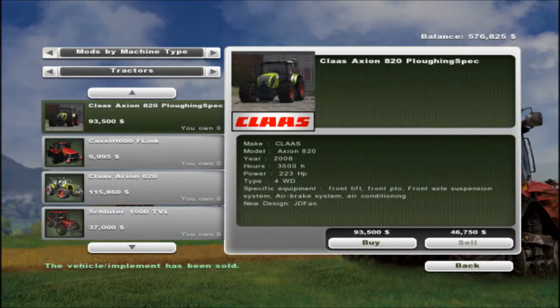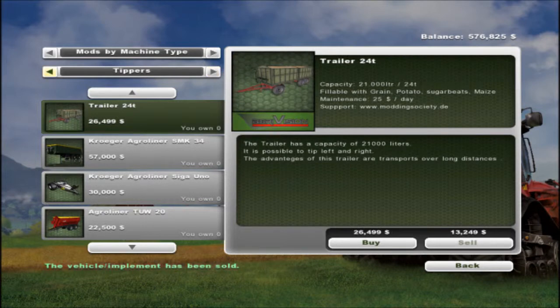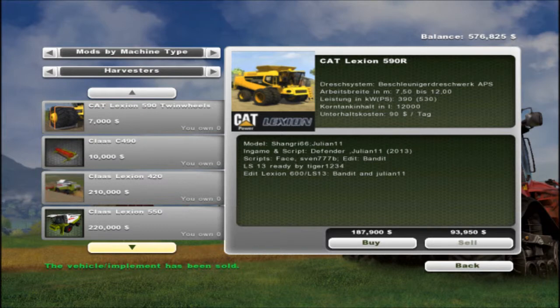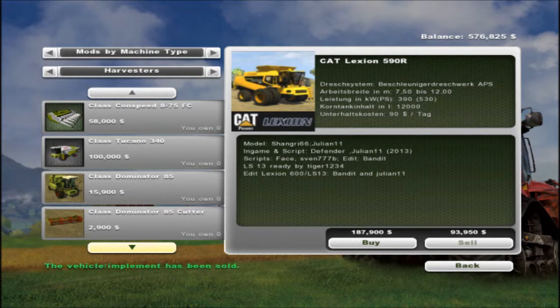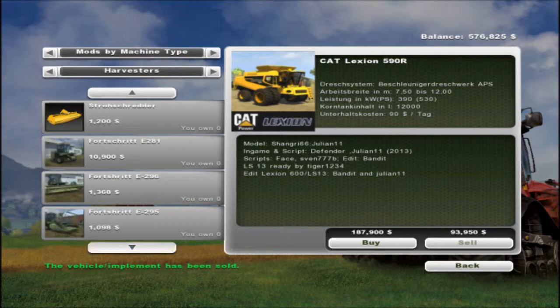We're going to zip over to mods. Tractors, harvesters — I have got a load of harvesters, I've got loads of mods downloaded, and some work okay with the laptop and some don't. The 600TT works — it's a bit jittery but it's okay. The Class 770 works okay, but I'm not going to go with that because I've just downloaded a new one that I want to try out, and I'll try it out with you guys.